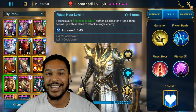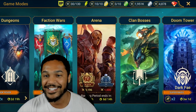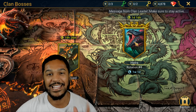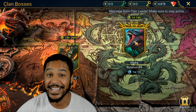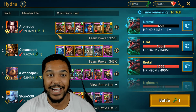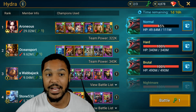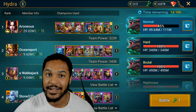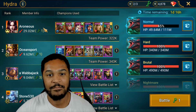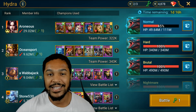Quick shout out to Lanatharil, who I don't even have fully mastered or fully booked, and he's an absolute monster in Hydra. I knew he was gonna be a beast in Hydra. Just to showcase that he's a fantastic champion — people think he's terrible even though he is good. 29 million damage for a normal Hydra run, and Lanatharil is the MVP.